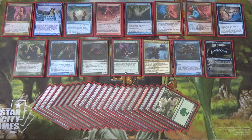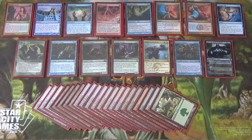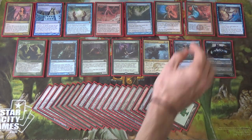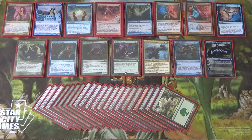The mana base: I'm running 11 fetchlands — 4 Misty Rainforest, 4 Scalding Tarn, and 3 Wooded Foothills. In my basics I have 2 Islands, 1 Forest, 1 Mountain, so I lean toward more blue fetchlands. Otherwise it's the Rug fetchlands. Two of each Rug shockland: 2 Breeding Pool, 2 Steam Vents, 2 Stomping Ground. If you want to run a more traditional list without the counterspell package, that's 7 cards you can swap out — off the top of my head: 3 more Tireless Trackers, 3 more Scavenging Oozes, and a Savage Knuckleblade.